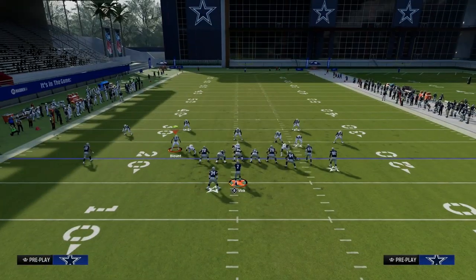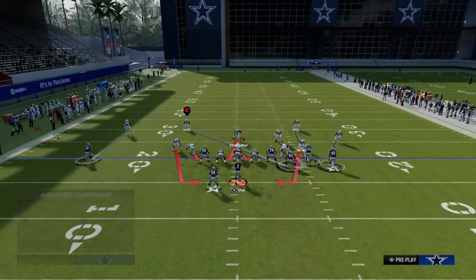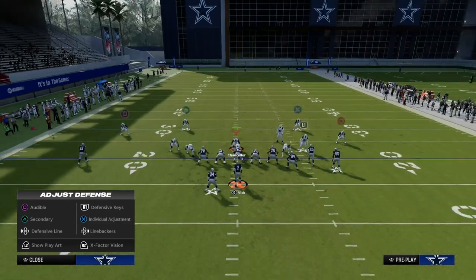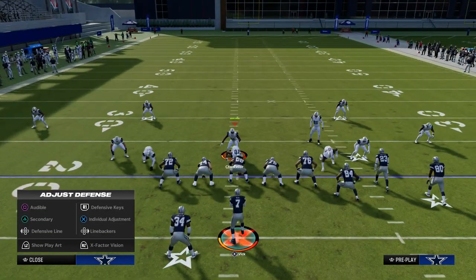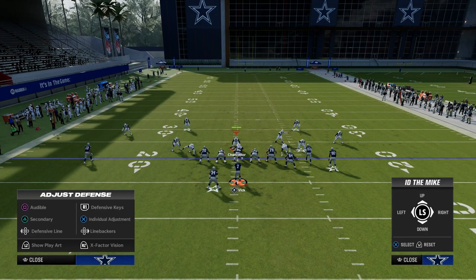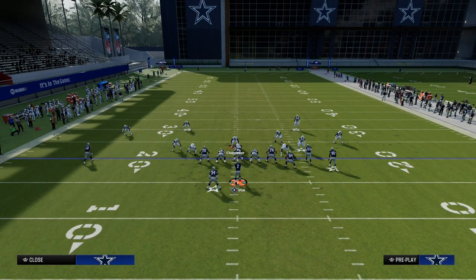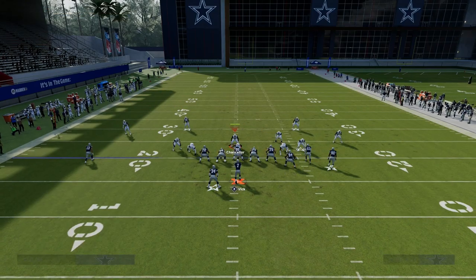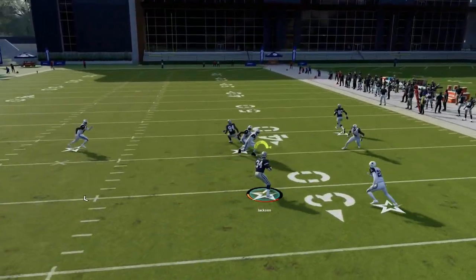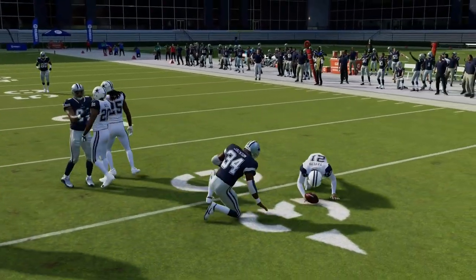Most people naturally want to send four off of the running back side so that if you send the running back on a route, you're not going to struggle. The beauty of this blitz pickup is that if you're able to get it picked up, you should have quite a bit of time. The contains aren't going to shed — so there's really only one or two players on the field that can shed you.